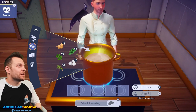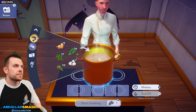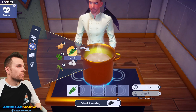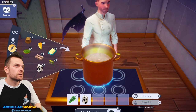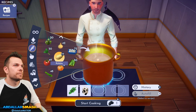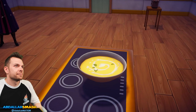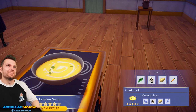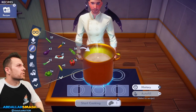We're going to make some creamy soup. Any spice will do — I'll use basil. It's milk, potato, and any vegetable. I'll do carrot. Look at that creamy soup!